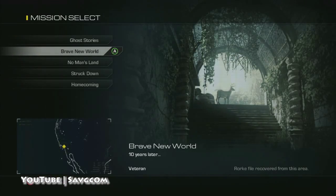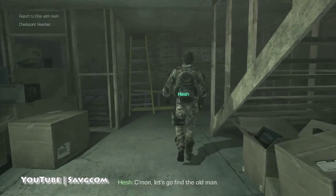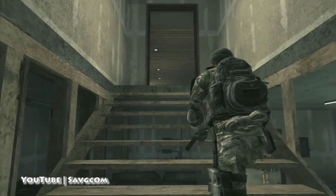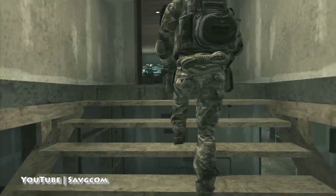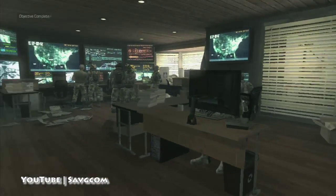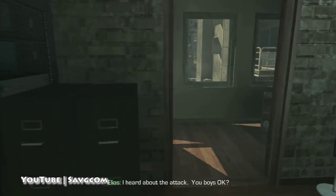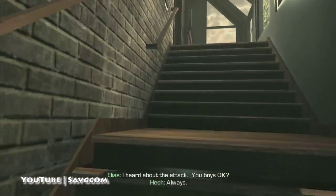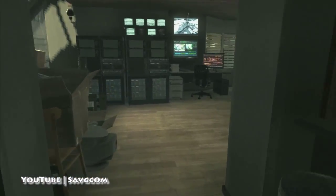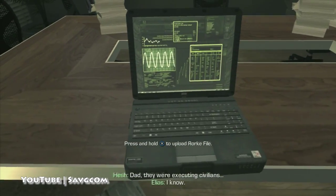And then in Brave New World, it is at the end when we're going back to headquarters. We're going to go up here, and I'm impatient, so I'm going to run ahead and go get that Intel. And the Intel is right on the table here. Number two.